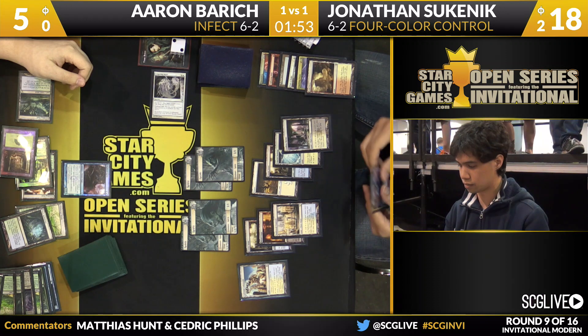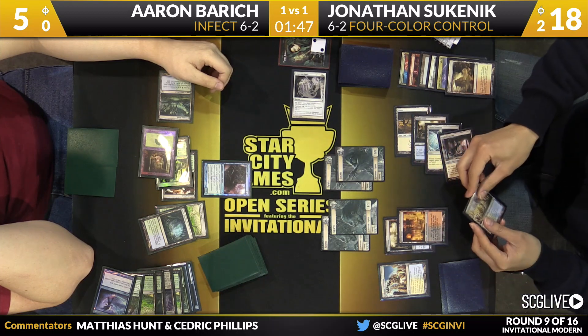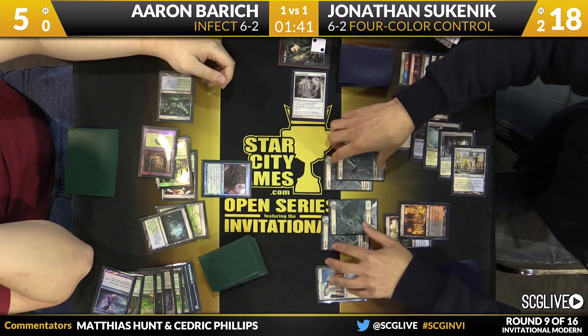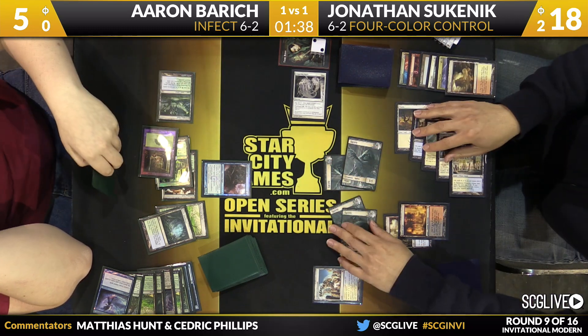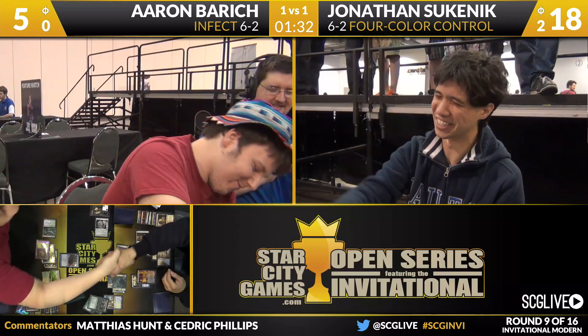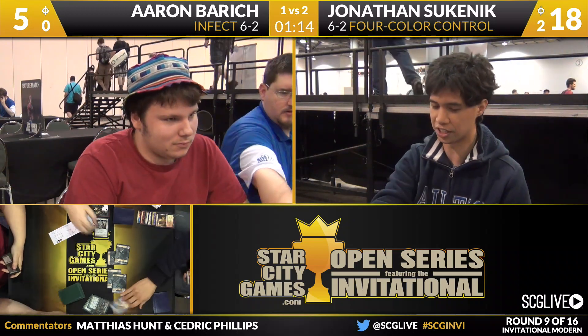Sukenik gets a Spell Snare — the actual card may be an Anticipate, but either way it doesn't change the play, which is to swing in the air. There's a Mutagenic Growth — what a nice try! Aaron pays four life across two Mutagenic Growths then cracks a fetch, putting himself at one. That means no damage from Sukenik's attack. Jonathan Sukenik wins the match two games to one. Four-color control takes care of Infect, and Sukenik moves on to seven and two with his innovative brew — the black splash looked to be very useful here.